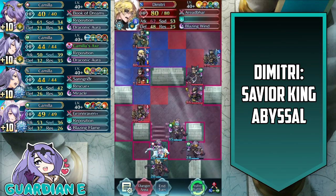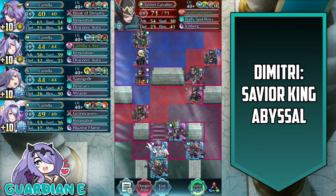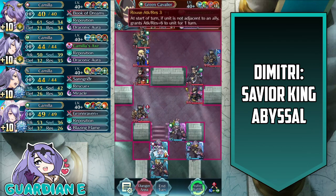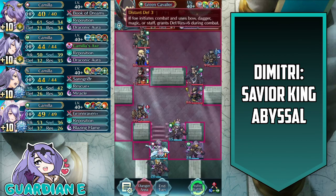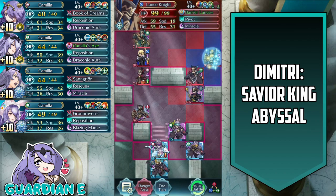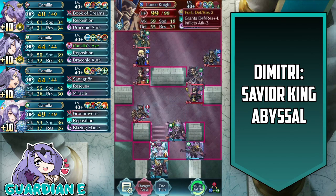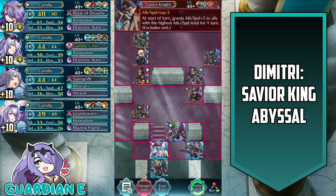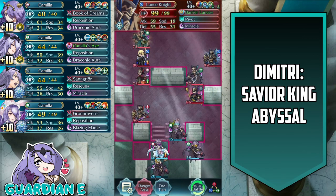Dimitri is starting to make his approach. Reinforcement wise, we've got a green cavalier behind him with grand serpent plus, iceberg, attack feint, and rouse attack res 3, as well as speed defense ruse 3 and distant defense 3. We've also got another super tanky armor that spawned up here — the lance knight with 99 HP — also has wary fighter, fortress defense res 2, barrier lance plus, attack speed gap 3, and miracle. Pretty tanky.